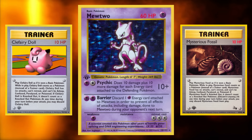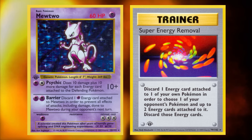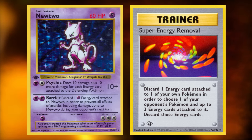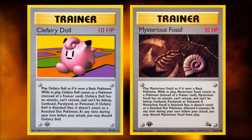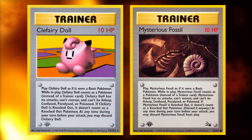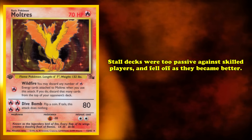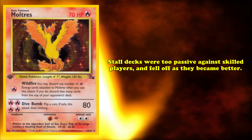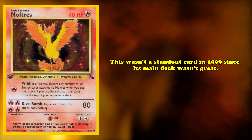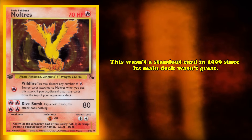Mewtwo could theoretically be impossible to KO if it's your only Pokémon in play, but is vulnerable to Super Energy Removal and would eventually run out of energy cards. Clefairy Doll and Mysterious Fossil were also just bad cards, with many other more effective ways to stall for time being in the format. Stall decks of the time were also too passive against skilled players and fell off as players got better. Moltres wasn't a particularly standout card in 1999, since its main deck wasn't very good.